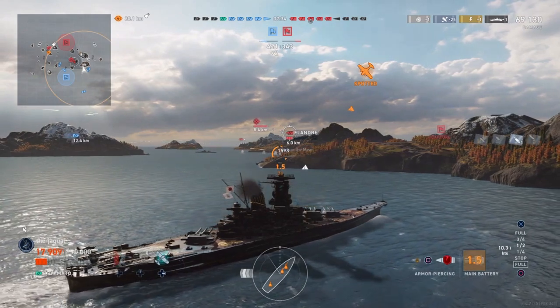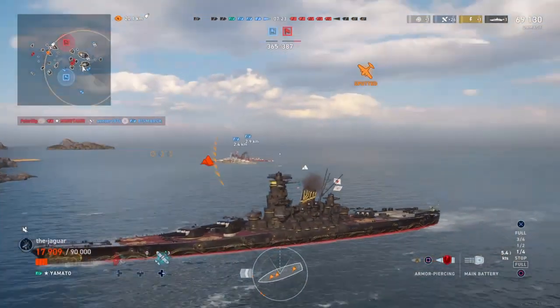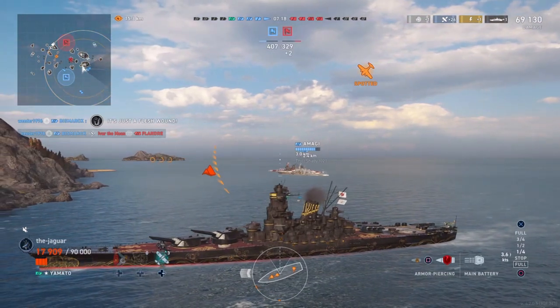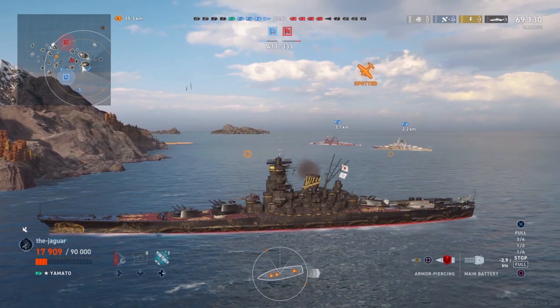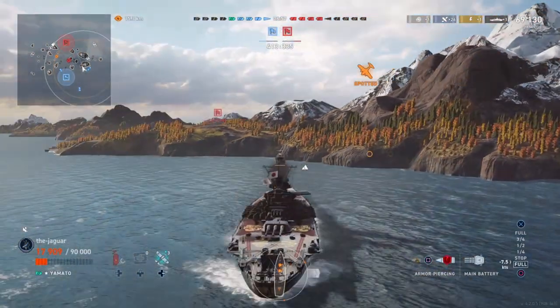The tier 7 Östergötland will reinforce the destroyer ranks at the start of the next update — you can see it is locked right now. You can get the Griff and Romulus right off the bat without waiting for early access. These destroyers don't need smoke generators and rely instead on speed and powerful armaments, as well as the Repair Party consumable at higher tiers — similar to the French destroyers.